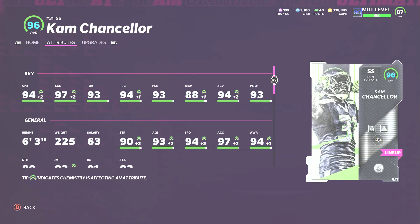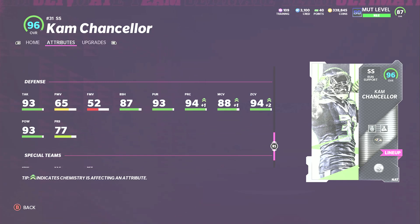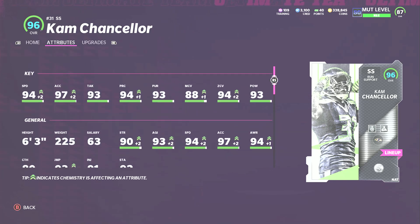I decided to add a sub middle linebacker, and that's Cam Chancellor — the best card in the game overall, it's not close. He has 94 speed, 97 acceleration, 93 tackling, 94 play recognition, 93 pursuit, 88 man, 94 zone, and 93 power. I've never seen a Cam Chancellor card this good. He's a master card so he'll keep getting upgraded all year. He gets any team chemistry, enforcer in his last ability slot for one AP, and acrobat. His 87 block shed is incredible — he gets through the offensive line better than some of my defensive linemen.